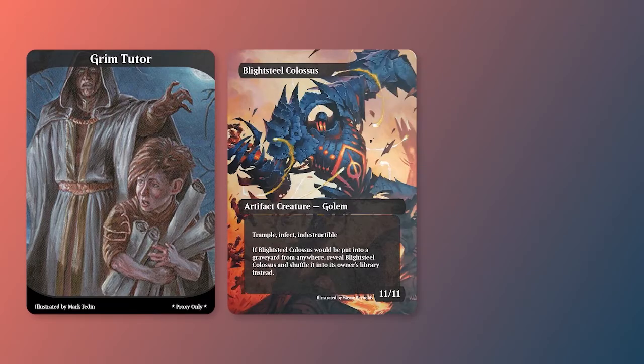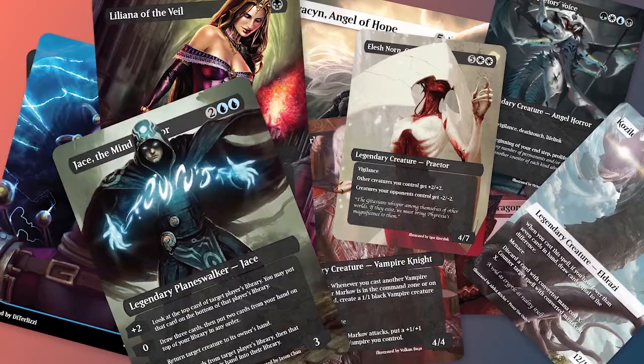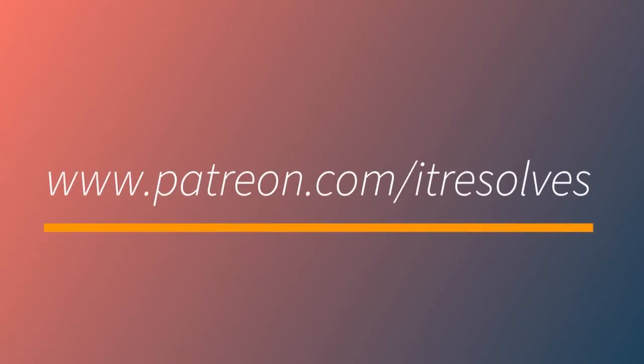What's up guys? Grim Tutor, Blightsteel Colossus, and Terror of the Peaks are this month's Patreon rewards. We've also incorporated brand new tiers for those of you who'd like to get your hands on some of our awesome previous proxies very quickly. To support our channel and sign up for the tier that best suits you, check out our Patreon at patreon.com slash it resolves.